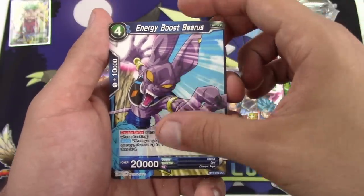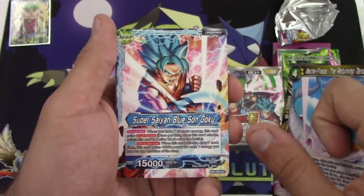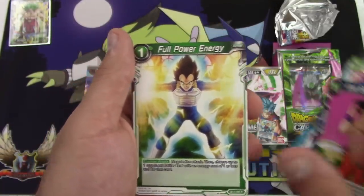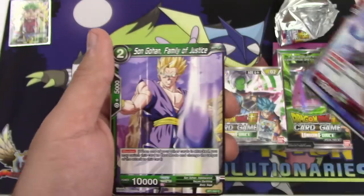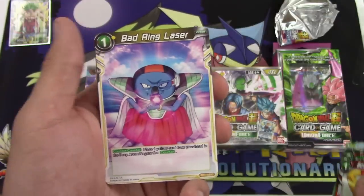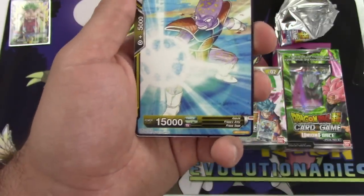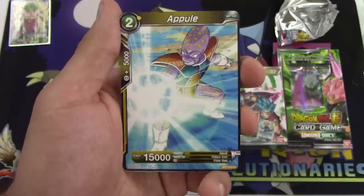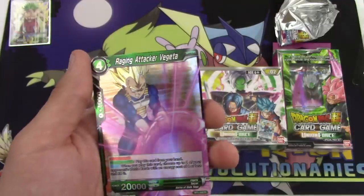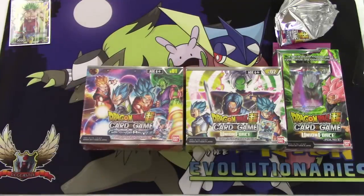Another one of those — we needed those. We got Maris, Mecha Frieza, Super Saiyan Blue Son Goku but the bad leader, Chinesan Son Goku, Full Power Energy, Unceasing Evolution Frost, Son Gohan, Bolt T'mon of Universe 6, Bad Ring Laser — why are you a card, Apul? — Chabba's Awakening, and Raging Attacker Vegeta, just a regular rare.